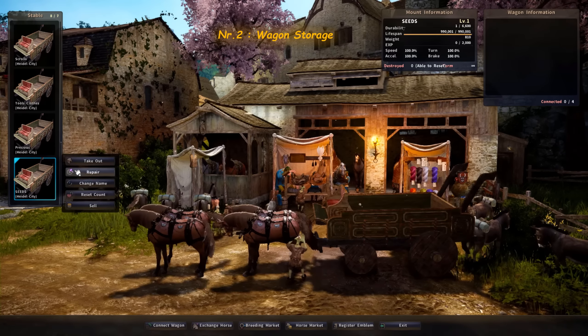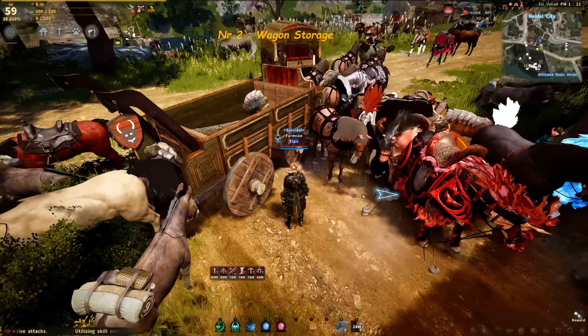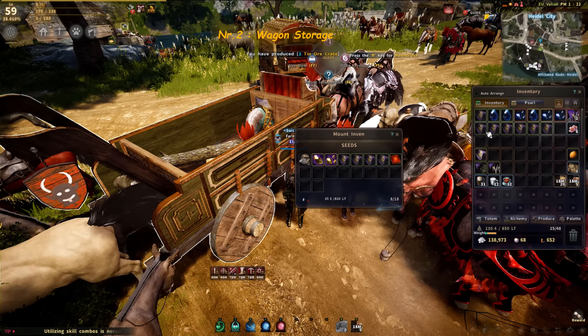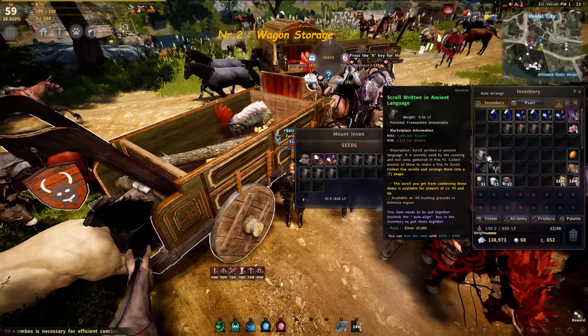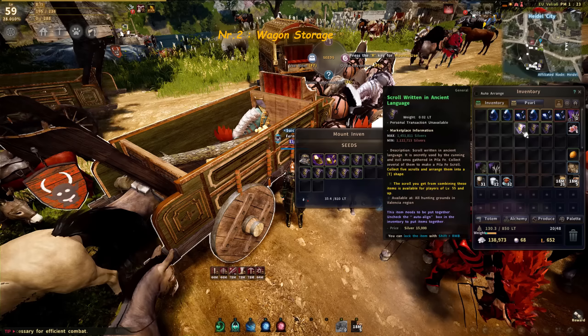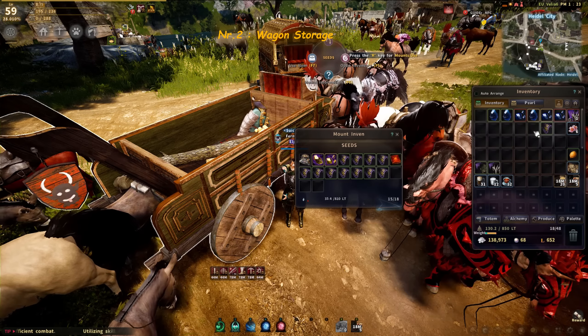This is the most efficient way to store items because you can use those extra contribution points on workers, nodes, or something else. You can buy as many wagons as you want and name them differently to avoid mixing them up — for example, you can name one wagon for scrolls and store your relics and pilafest scrolls on that one.